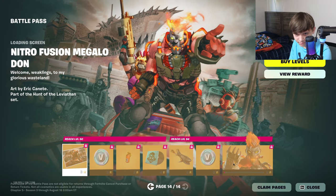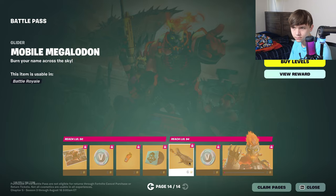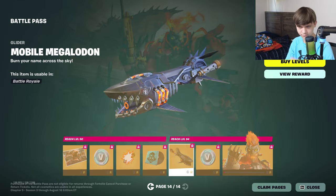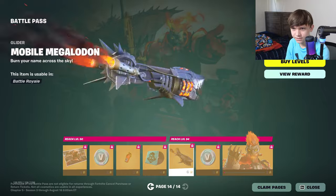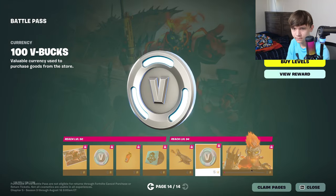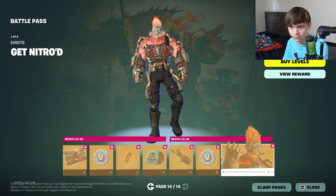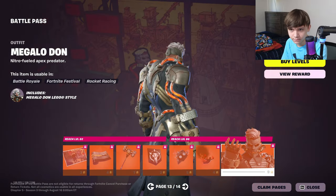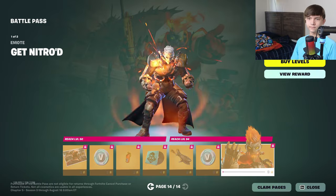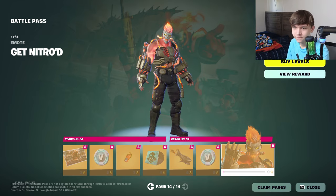I guess he's going to be the tier 100. Then we got Nitro Fusion, V-Bucks, Nitro Boom, Mobile Megalodon — that's actually really cool, I like that, it's like a fire shark rideable. Sweet. Then his final style — he's gonna get Nitro Super Saiyan. That is cool — his black coat turns into like a magma color. It's giving Cerberus from last season with the flames, but still cool.